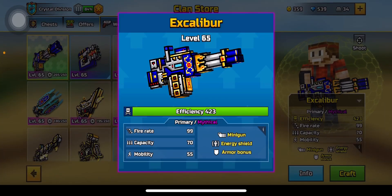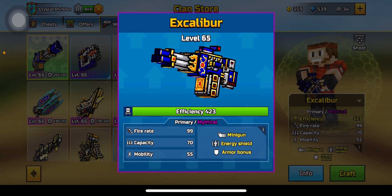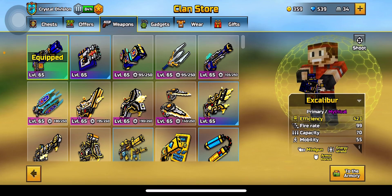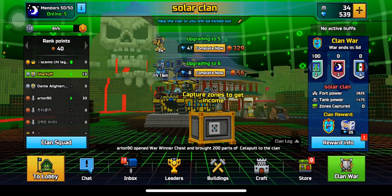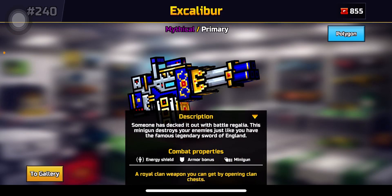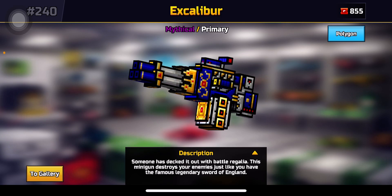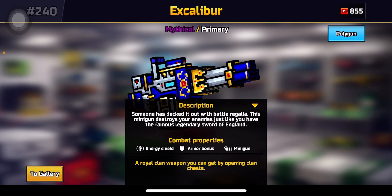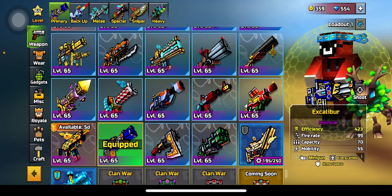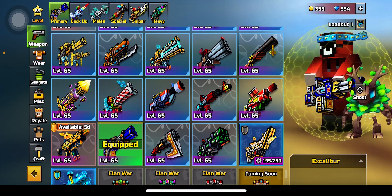It has minigun energy shield and armor bonus, firing of 99, capacity of 70, and mobility of 55 — gotta craft it up. The Excalibur came out in the 13.00 update and is a relatively old weapon. Decked out with battle regalia, this minigun destroys your enemies — just like the famous legendary sword of England. It's a royal clan weapon you can get by opening a clan chest. Super cool model, but my friend used to spam this all the time against me and it was very annoying to play against.